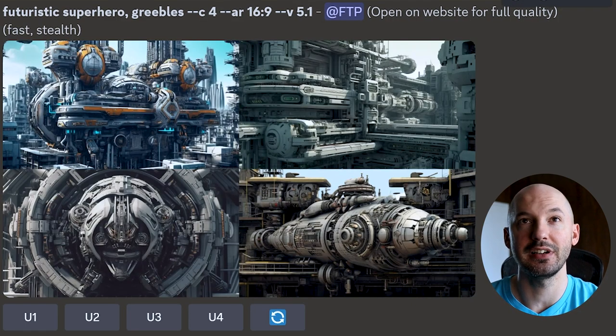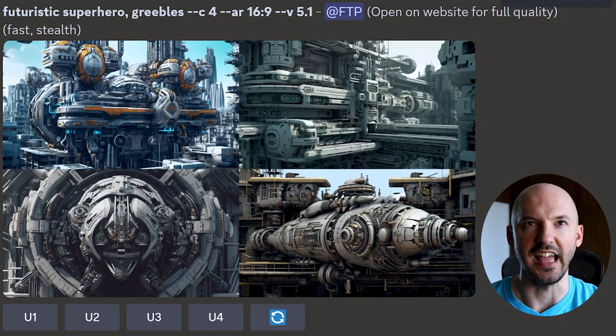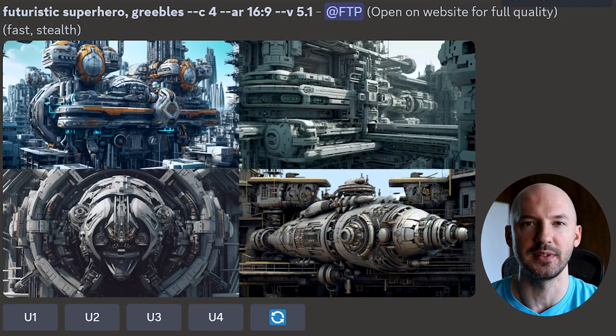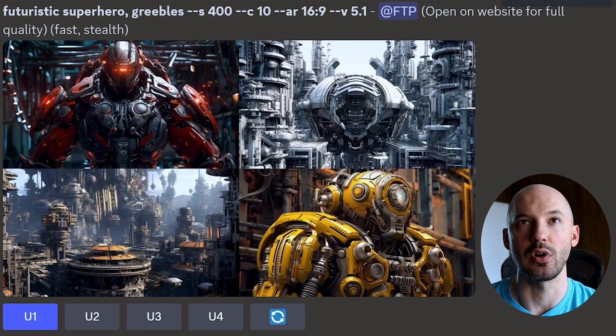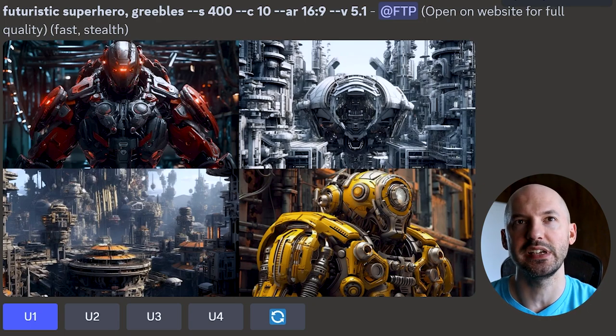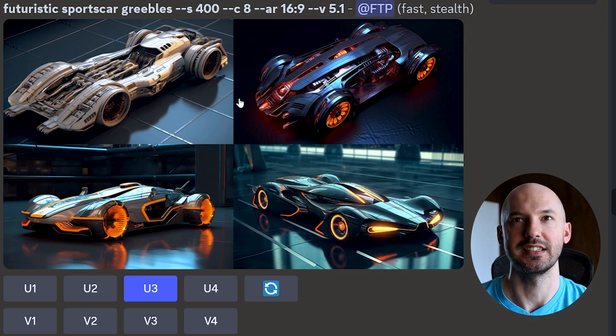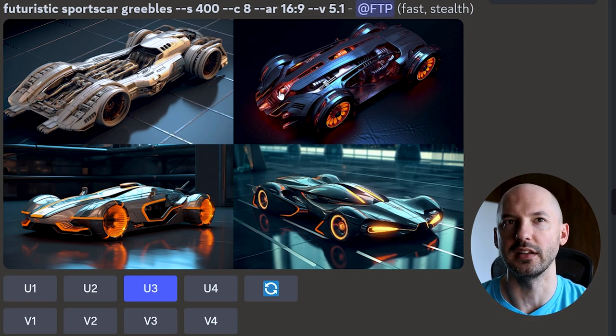Like I said, it's not perfect. Here it is with just Chaos 4 — you get some crazy looking pictures, but it strayed pretty far away from the subject. However, with S400 and Chaos 10, you get something like number one. That's absolutely insane that you can get that so easily with just one word. Here's the sports car — love the intricacies, so cool. Love number one, love number two, and number three — I really like that color.